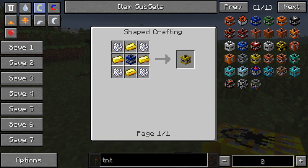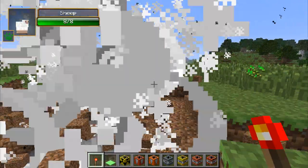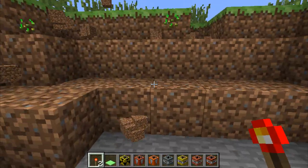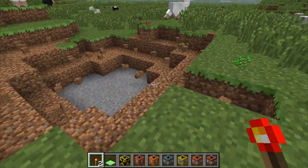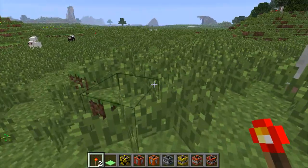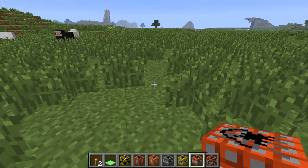The multiply TNT is crafted with four gold, four bone meal, and a TNT times 5. This one will blow up the blocks and give you twice as many as were blown up — so if it blew up 20 blocks of dirt, it gives you 40 blocks of dirt. You could use it to multiply your items.